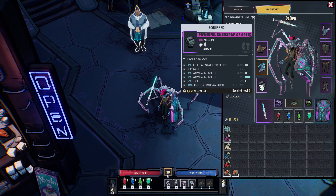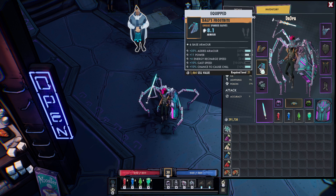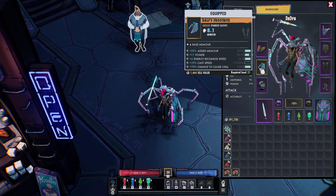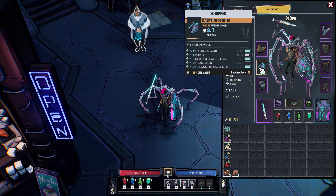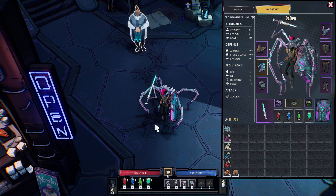This is a good one-hand weapon with plus 6 Power, attack speed, and critical hit damage. Knee pads with plus 6, plus 3 Power, movement speed, and luck credits. These are probably really good gloves — plus 11 Power.